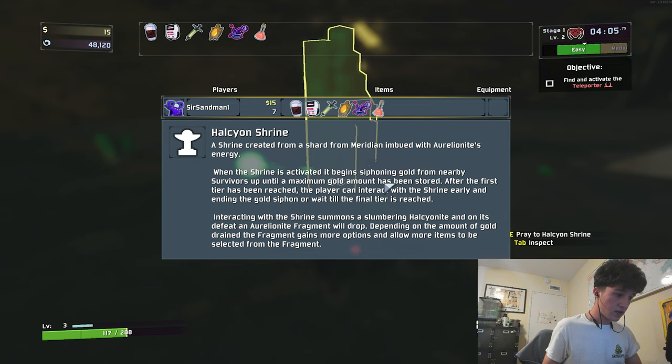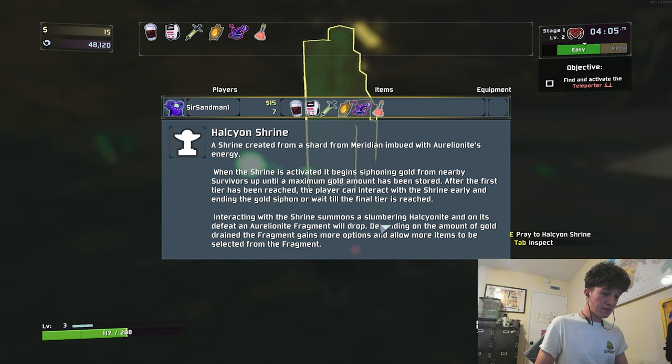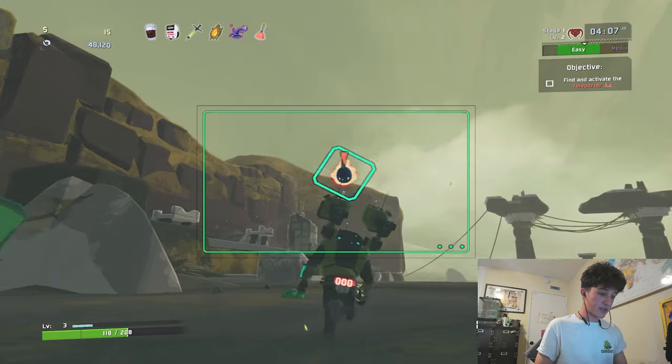Halcyon Shrine — shrine created from a shard of Meridian imbued with Aurelionite's energy. Half of those are not real words. When the shrine is activated, it begins siphoning gold from nearby survivors up until a maximum gold amount has been stored. After the first tier is reached, the player can interact with the shrine early ending the gold siphon, or wait till the final tier is reached. Interacting summons a slumbering Halcyonite, and on its defeat an Aurelionite fragment will drop. The fragments gain more options and allow more items to be selected. Okay, that makes a lot of sense — I think this thing's going to try and take my gold.